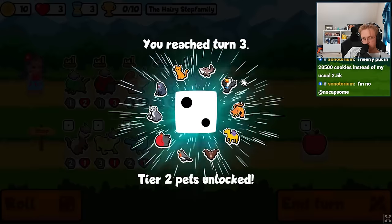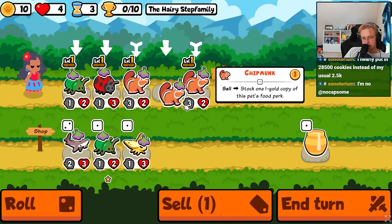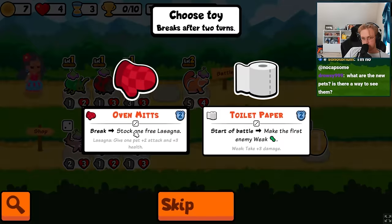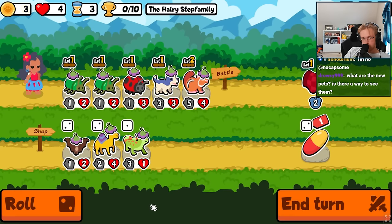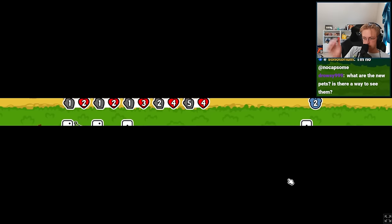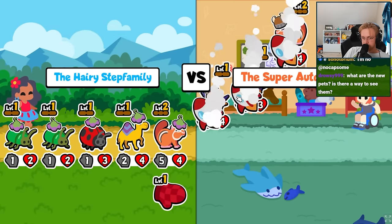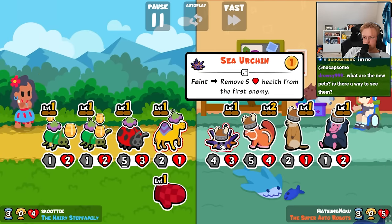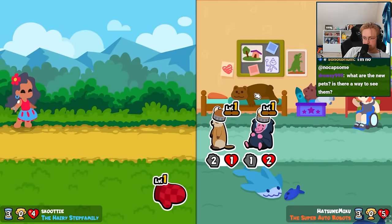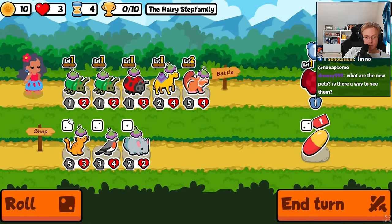Bad positioning? Tabby? We'll get a puppy. You can see the new pets in the test server. We have lost. There's the tabby.